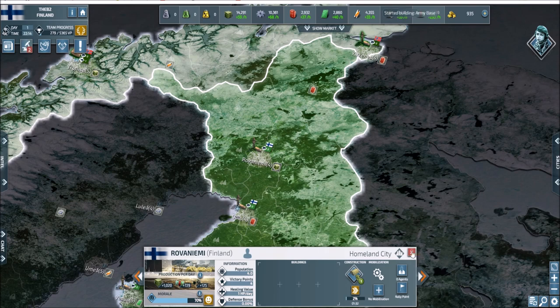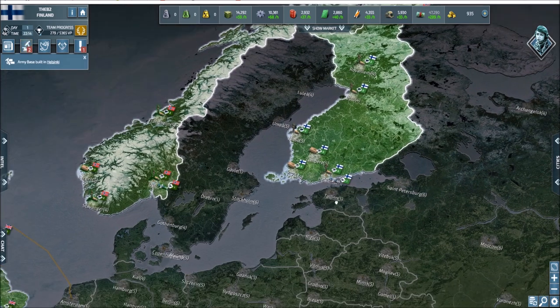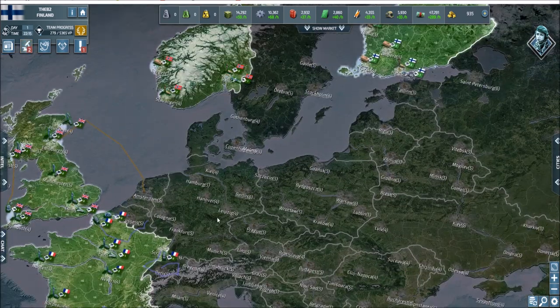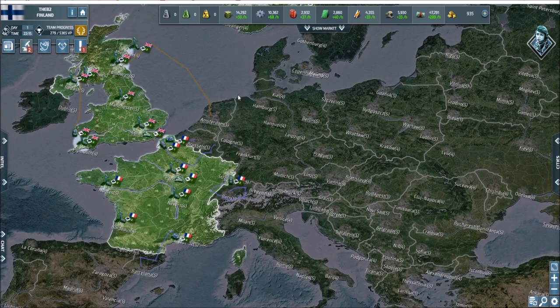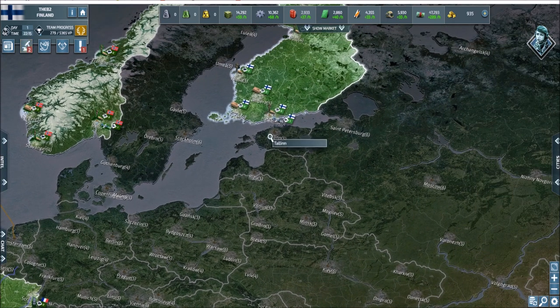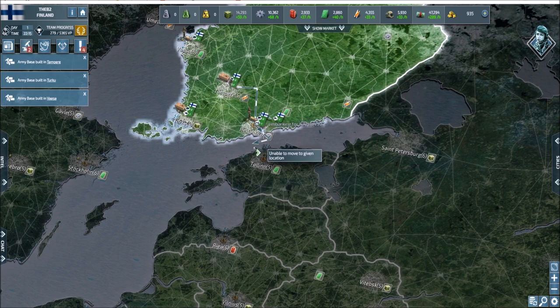We're going to be in a pretty unique starting position, because now that I know we're allied all the way across here, we're probably going to take this section. I'll let whoever's running the coalition run it, but you can see how they're already making moves. We're going to run down and take Talon.